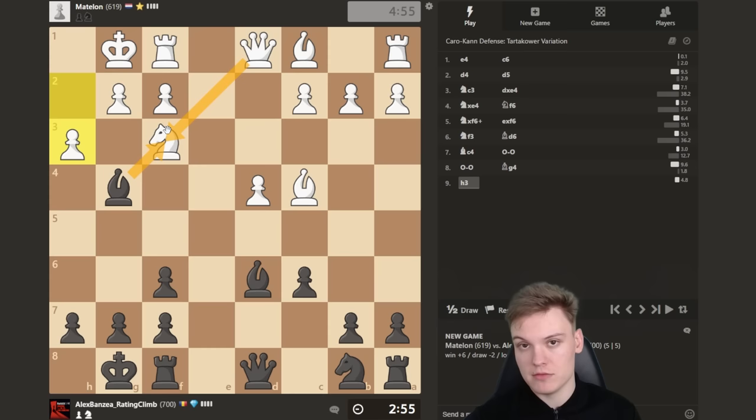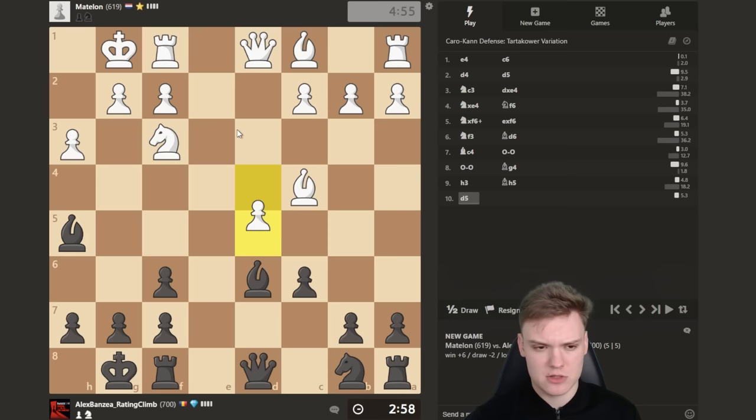As a rule of thumb in the Tartakower Caro-Kann, we never take on f3 unless white is forced to take back with the g-pawn, creating a massive weakening. As long as they can recapture with the queen we never do that — we always retreat back to h5, keeping annoying pressure on the knight. A lot of these guys just don't have patience and play g4. This guy played d5 which is a new move.